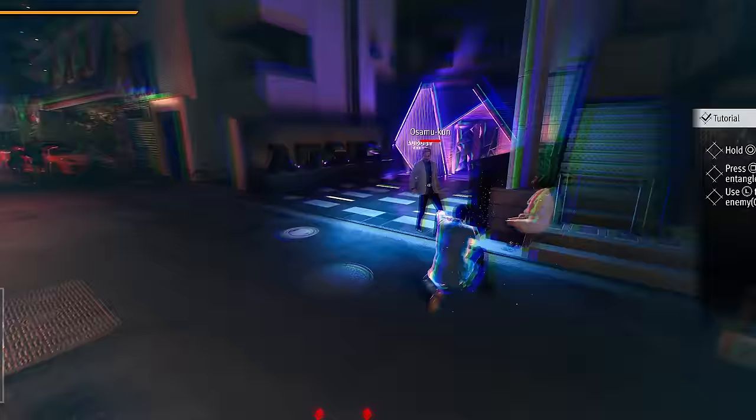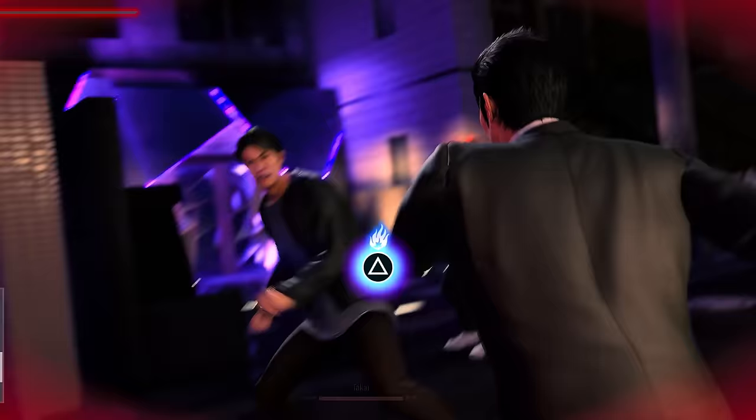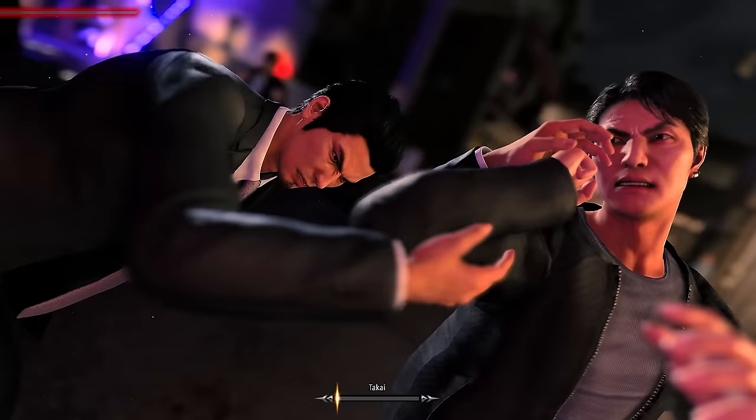Now for the bigger thing: Kiryu's Agent Style. His gadgets are a unique twist in the gameplay that the series hasn't seen before. However, beyond his gadgets, this fighting style plays functionally the same as other styles from other games — so it has combo attacks and finishes, a normal grab, heat actions, and so on.